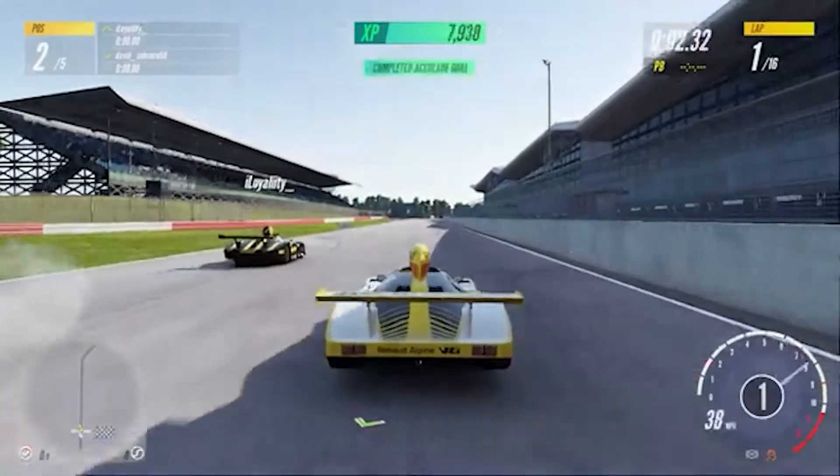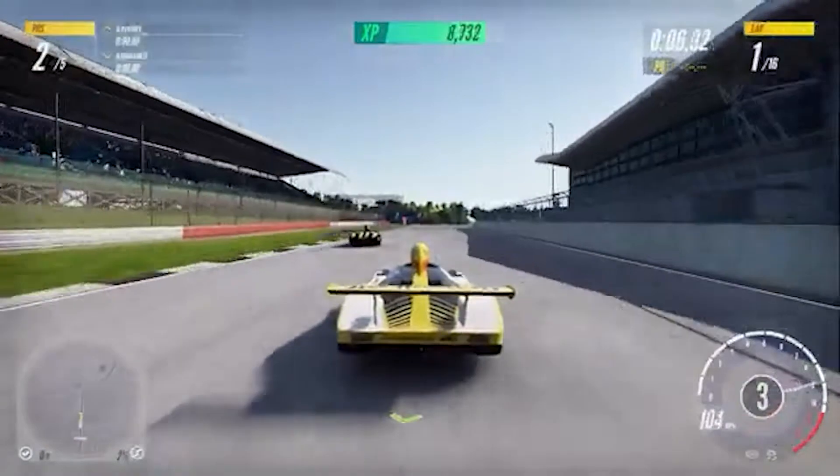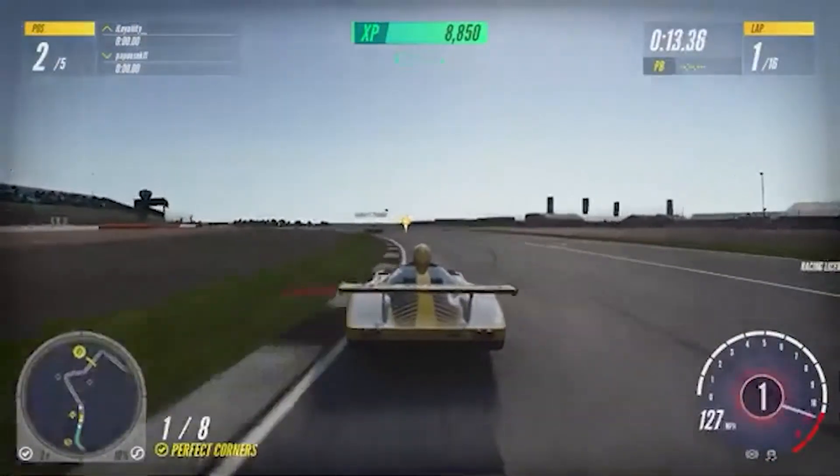In order to master a corner, it's actually very easy to do — simply get close to the apex point and come out the other side. You'll be mastering corners in no time at all.